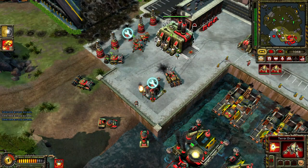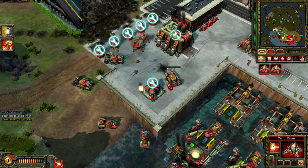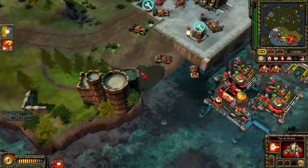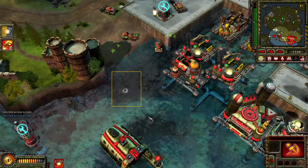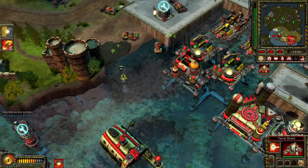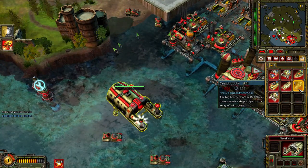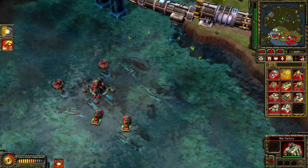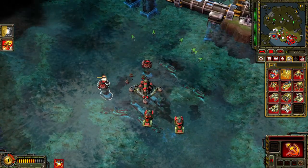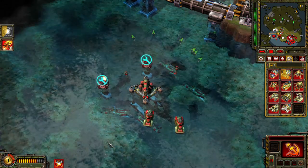Repairing. Enemy engineer detected. Building. Enemy units detected. Building. A unit is under attack. Building. Our base is under attack. Repairing. Unit lost.